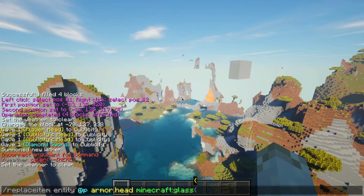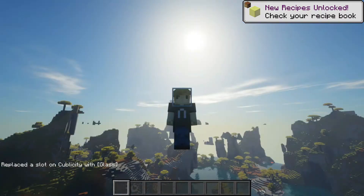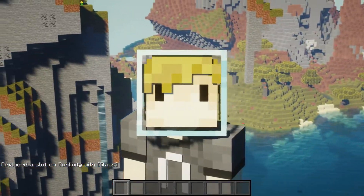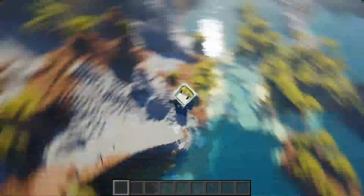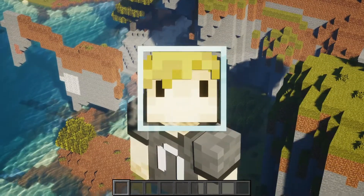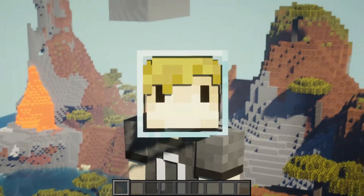Next up is the replace item command. This is quite possibly one of my favorite commands to ever exist because it can be used to replace the items in your armor slots. You can literally put any item in your armor slots, and sometimes with a lot of them it actually works. Exhibit A: glass on my head. In vanilla Minecraft this wouldn't look exactly the same — it's because I have a resource pack that makes the glass clear, but I still enjoy having a glass helmet on my head.